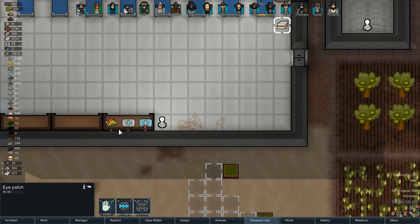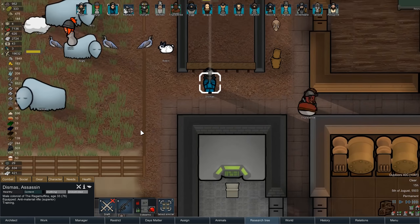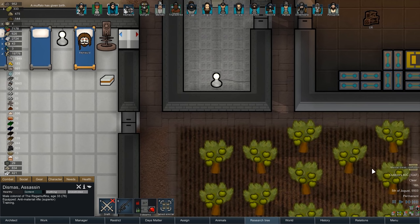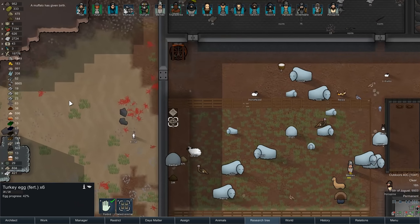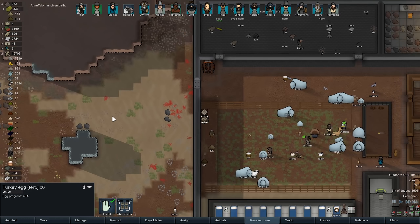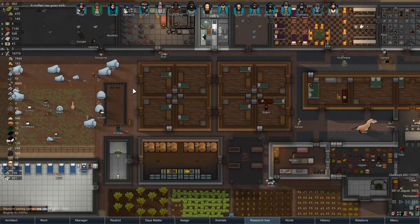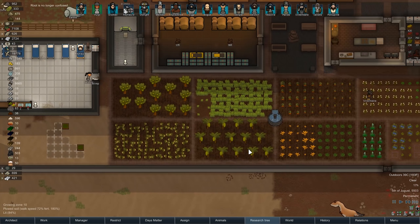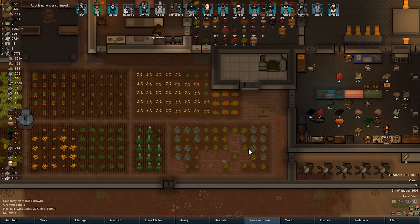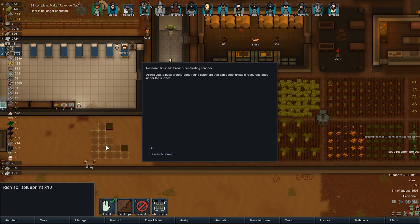He can see like a regular human-ish. This is actually going to be a huge boost to his combat effectiveness. There's his eye patch. Well, if anyone else ends up missing an eye, we can fix it. Buffalo's given birth, root is confused. We have turkey eggs that are fertilized. It's all well and good. And research is almost done - it's like on the precipice of victory here. We're so close. Ten rich soils that need to be done, we should be able to do that with no problem.